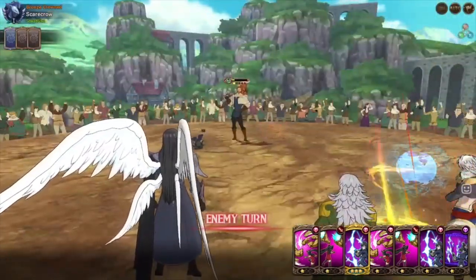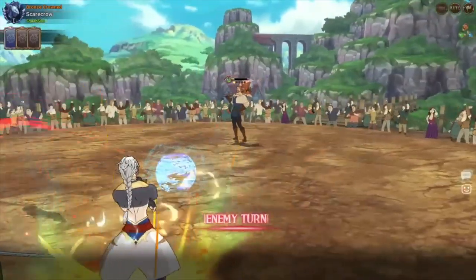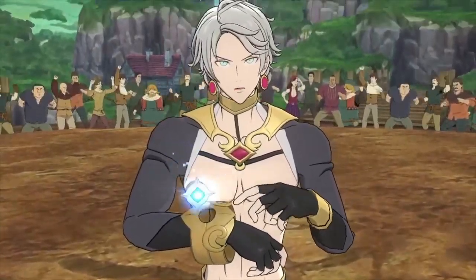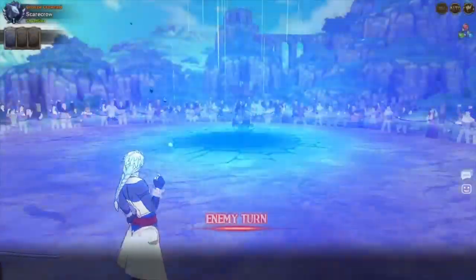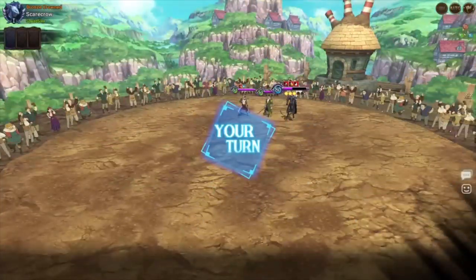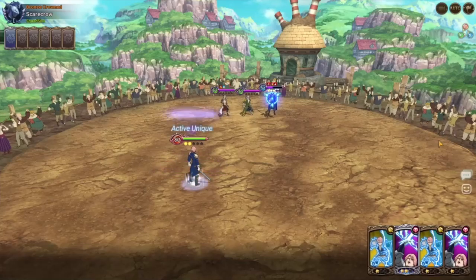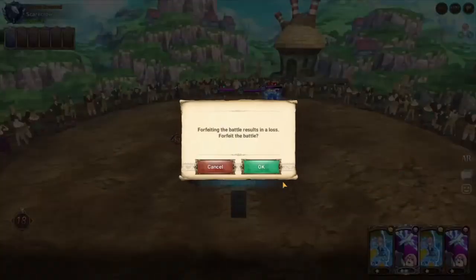Well, there you have it — the resistance team didn't work out to its full potential. With the ult rush food, I think Merlin probably would have helped more with the resistance buff. If you enjoyed this video, please leave a like and subscribe for more, and until next time, Roy's out.